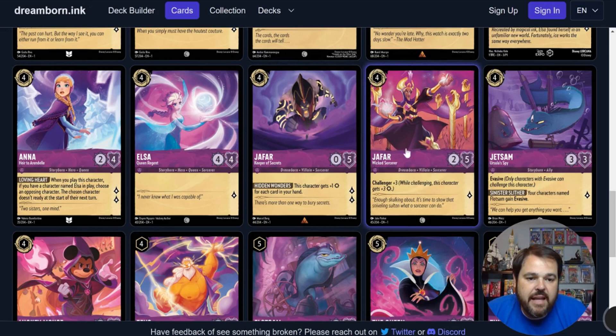We also have the other Jafar at 4 inkable — he's a 2-5 with 1 lore generation and Challenger 3, which means he challenges as a 5-5. This guy is actually really offensive in limited. The times I've played against him, you just never want to see it — he trades so high up with that 5 attack. There are several 6-drops he can take down and survive with that 5 willpower. For constructed, the fact that he only generates 1 lore and can be dealt with more easily in that format means he's probably not going to see any constructed play, at least not until we possibly get a bigger Jafar in the future.